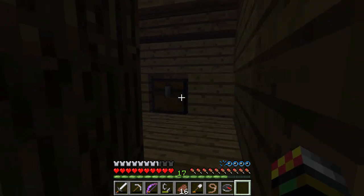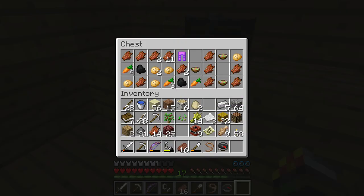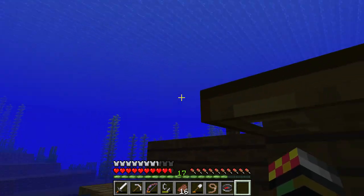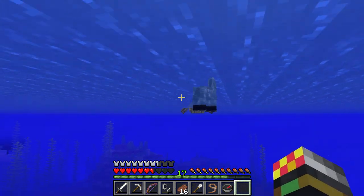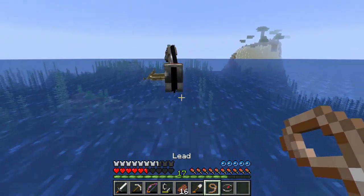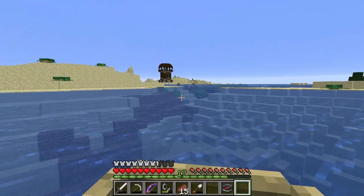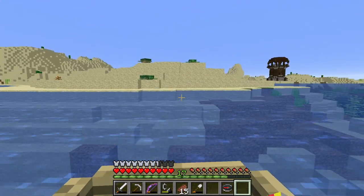Here we are inside another ship and I see a chest - nothing interesting though. I honestly want none of this. Finally we found something interesting, which is a pillager outpost.